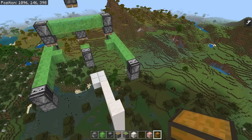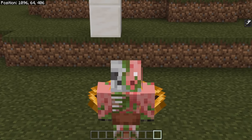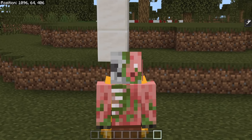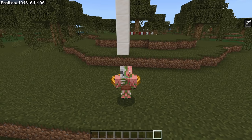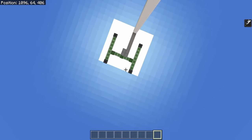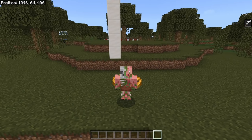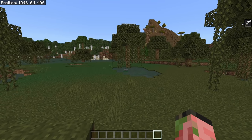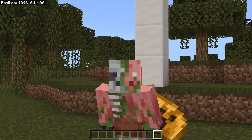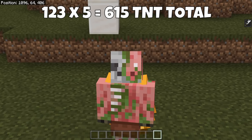Now we need to fill up all these dispensers with TNT, which requires a tiny bit of math. Figure out how far down you want to mine. If you want to mine all the way down to bedrock, that is Y level negative 59, so that's 59 pieces of TNT, plus whatever the Y level of the highest part of your area is. We're currently standing at Y64, so 64 plus 59 equals 123 — put 123 TNT into each of your five dispensers to mine all the way down to bedrock. If you just want to mine down to Y level zero, you only need 64 TNT for this zone. It takes one TNT per Y level basically. So 123 times five is 615 TNT total — not that much to mine all the way down to bedrock.